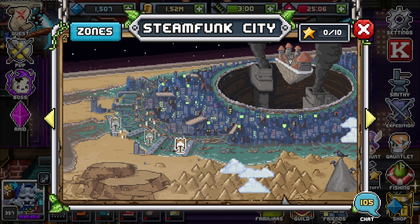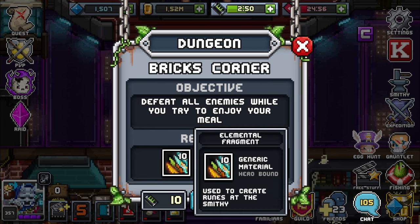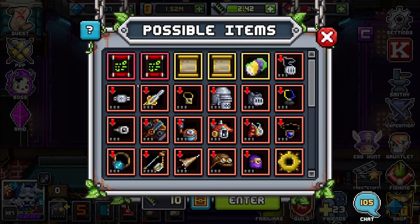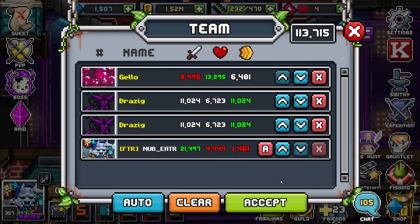Moving on to the next flag — Bricks Corner: Defeat all enemies while you try to enjoy your meal. For the rewards, we have 10 elemental fragments, 40 mount guts, and 10k gold. The drops are pretty much the same, so let's keep the team the same.